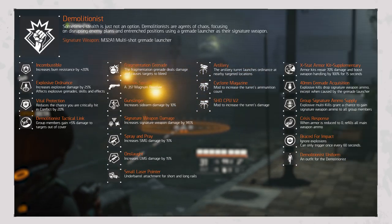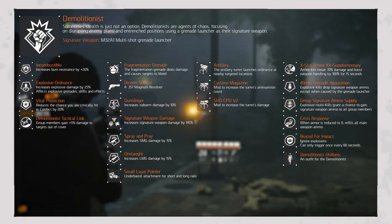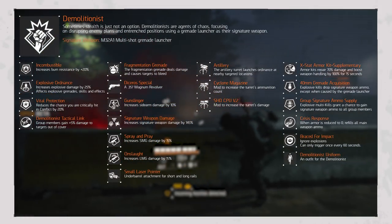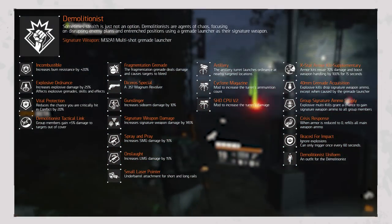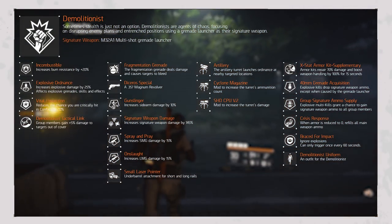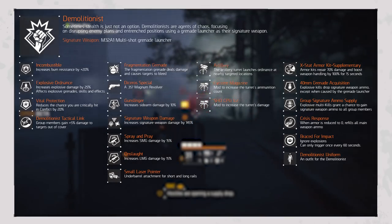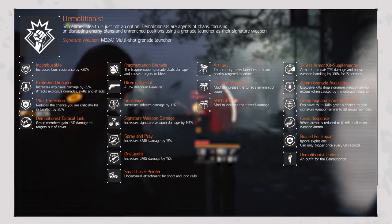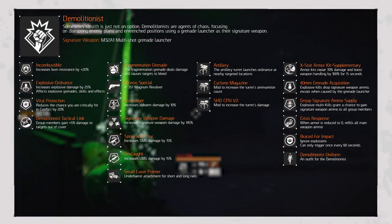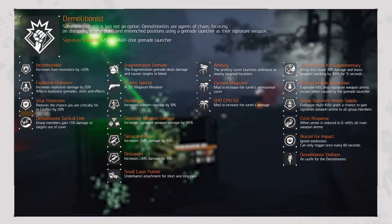The last category holds the most modifiers: Ixtat Armor Kit Supplementary changes your armor kit to repair 70% damage and boost weapon handling by 100% for 15 seconds, with an additional 30% repair on completion; 40mm Grenade Acquisition drops signature weapon ammo on explosive kills, except with a grenade launcher; Group Signature Ammo Supply grants a chance to gain signature weapon ammo to all group or raid members upon getting explosive multi-kills; Crisis Response reveals your main weapon ammo when armor is reduced to zero; Brace for Impact lets agents ignore explosions once per minute; and the Demolitionist Uniform provides an outfit for the Demolitionist.